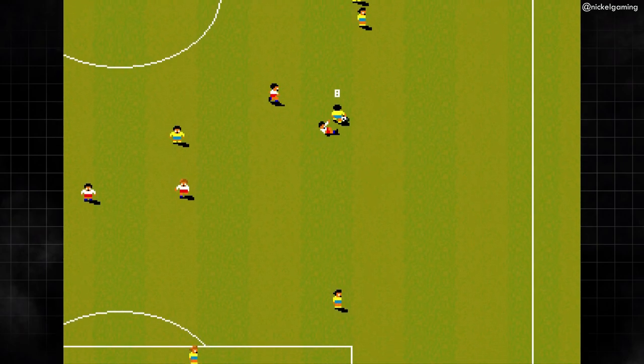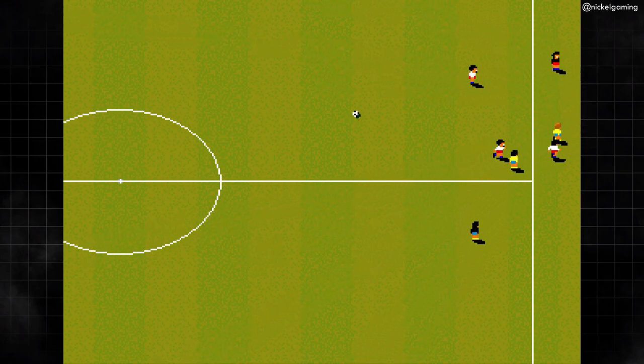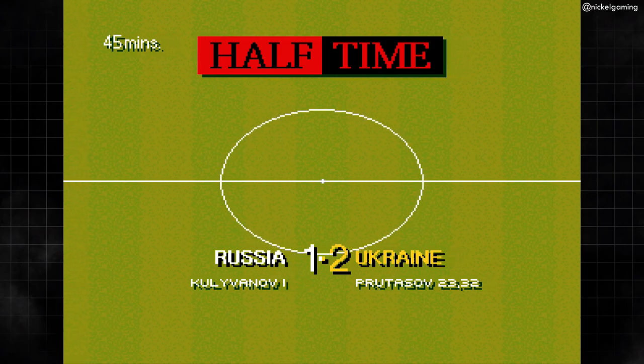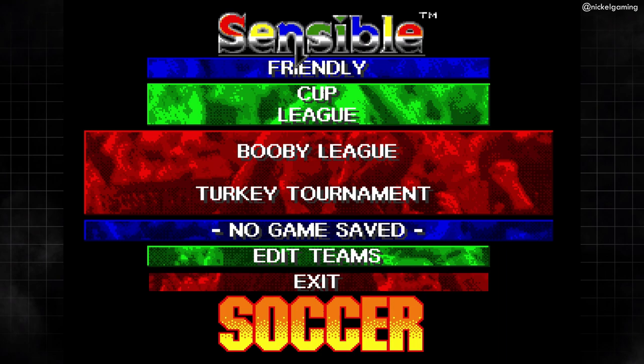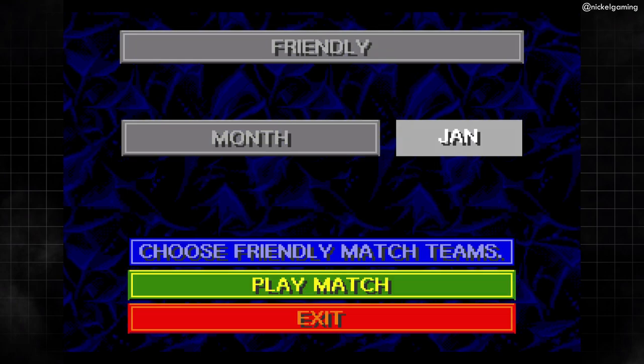For about a month after first getting this cartridge, I'd played through a whole EuroLeague, decided the winner of the Pringles Cup, and played a good amount of multiplayer games. What I hadn't done was look into the custom teams option on the main menu. I had mistakenly assumed that was where you'd go to customise existing player and team names, but oh no — I was totally wrong. The custom teams section has an absolute boatload of bonkers teams that you can pick against each other.